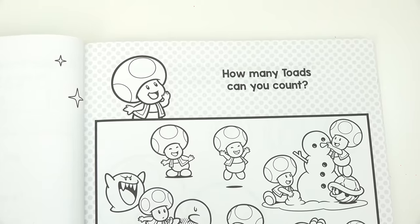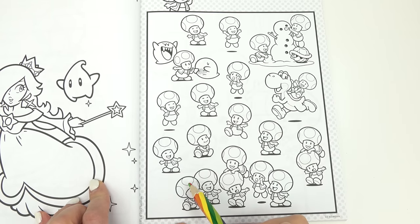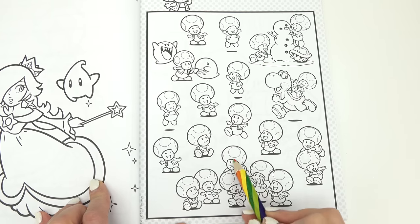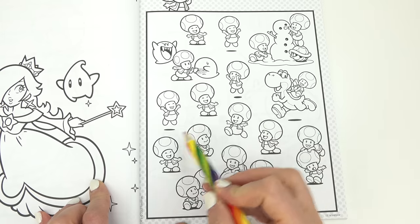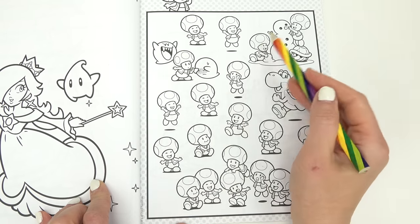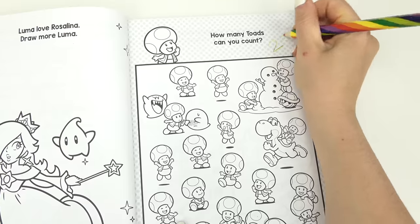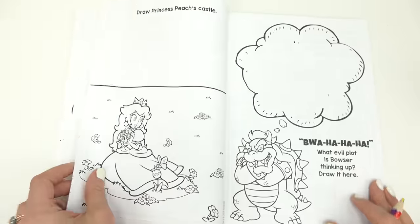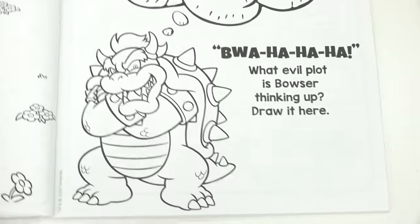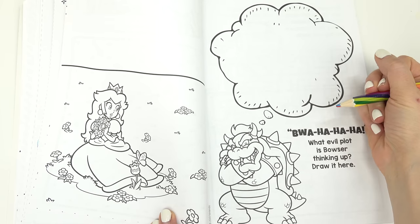Whoa, look at how many Toads there are! How many Toads can you count? Okay, let's start at the bottom right here — one, two, three, four, five, six, seven, eight, nine, ten, eleven, twelve, thirteen, fourteen, fifteen, sixteen, seventeen, eighteen, nineteen, twenty, twenty-one, and twenty-two. There are twenty-two Toads! Let's keep turning.